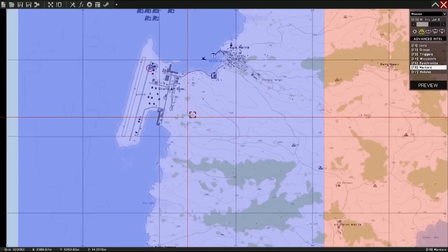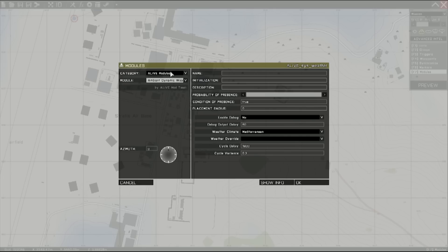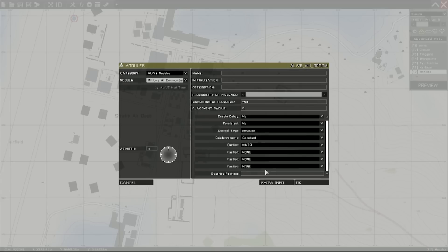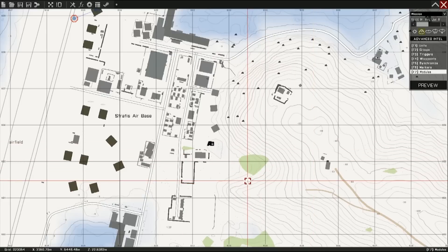Change it to red and move it in just a little bit further. We'll zoom in here, go back to modules, and place down our first module — it'll be military AI commander. We'll leave debug also on no. We'll leave persistence off for this tutorial, and I'll create another tutorial explaining the database and persistence later. Moving on, we got control type — we're going to have West as the invaders. We'll leave this as constant, NATO, and we're not doing any override factions — that's for another tutorial as well.